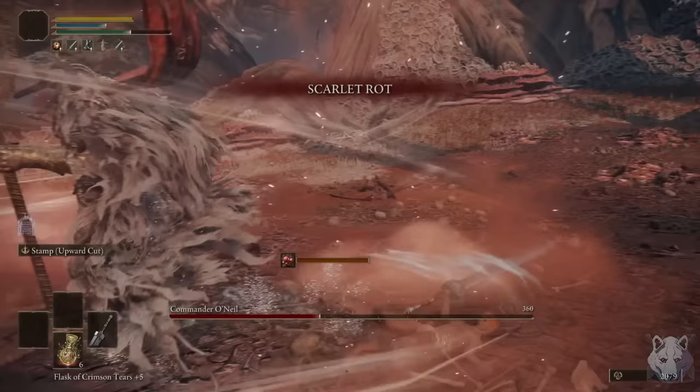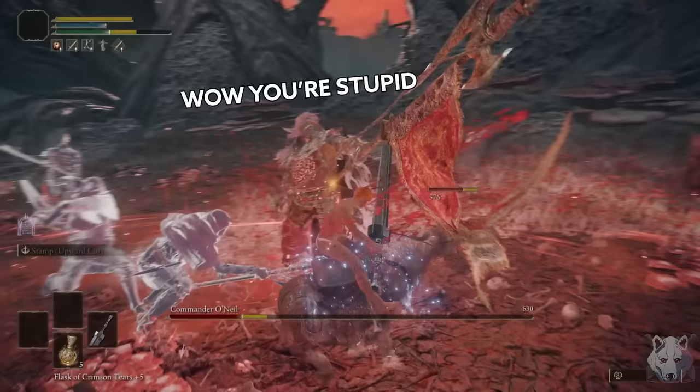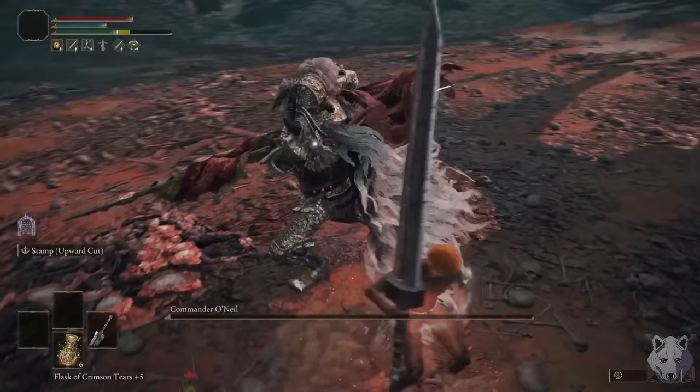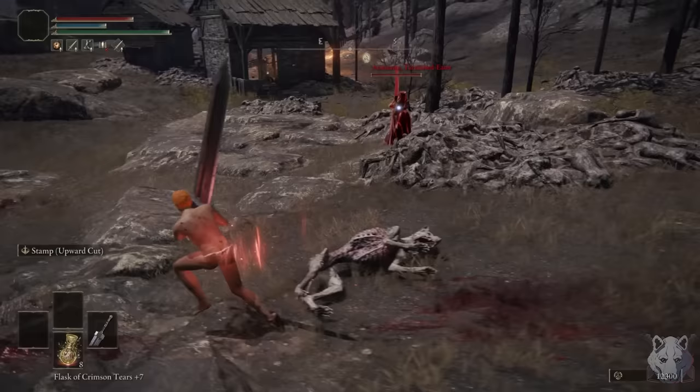In preparation, I'm going to need more dexterity, and I can get that by doing part of Millicent's quest. Just gotta beat Commander O'Neill. I don't know why I thought this was a good idea. Clearly the Ungabunga went to my head. Eventually he goes down, and good thing he did too, because I only had like three seconds to spare.